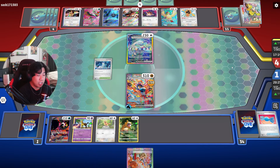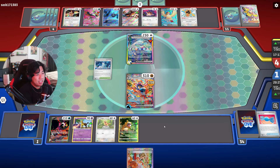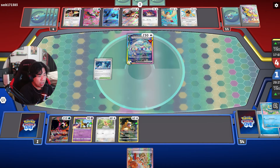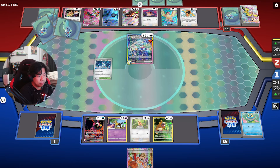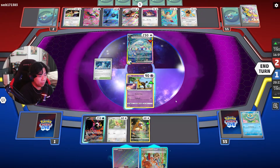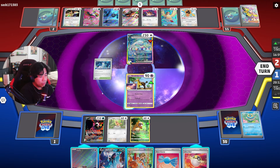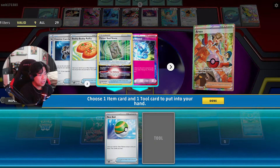They have plenty of damage for sure, but I hit the Arven off the top so we can get Nest Ball — but we still need an Energy. They're going to knock us out. We promote Farigiraf since it has a Rescue Board attached so we can retreat if needed. We don't need Cleffa, so we Fezandipiti for three. We got Lumineon and Arven — and Ultra Ball! Ultra Ball can get us Ursaluna, Arven can get us the Forest Seal Stone.